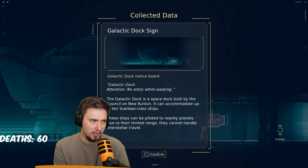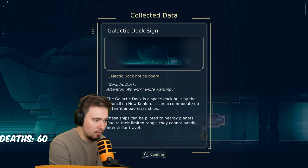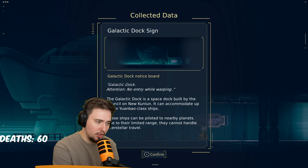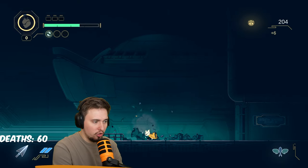What is this? Galactic Dock sign. 'Galactic Dock — attention, no entry while warping. The Galactic Dock is a Space Dock built by the Council of New Kunlun. It can accommodate up to 10 Jumbo-class ships. These ships can be piloted on nearby planets. Due to a limited range, they cannot handle interstellar travel.' Oh, that's so cool.